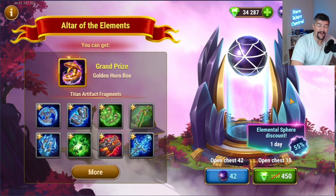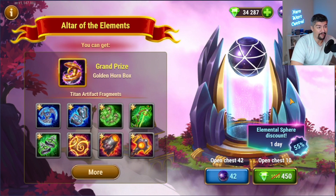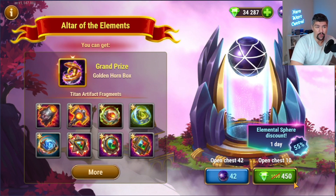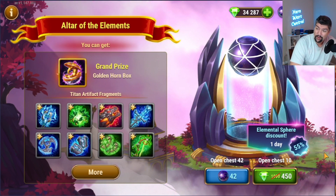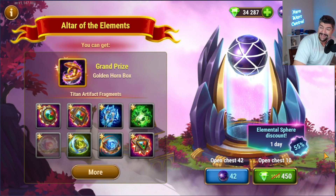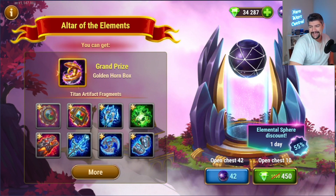Hopefully everybody is enjoying this event. I was way off — I thought the event was going to go live on Monday. If you're looking to spend emeralds, spend them on Outland Chests or Big Money Blue Balls, but try to wait until there's a discount on Outland Chests. Hope everybody is having a great day. I love you all. Good luck in Dominion.